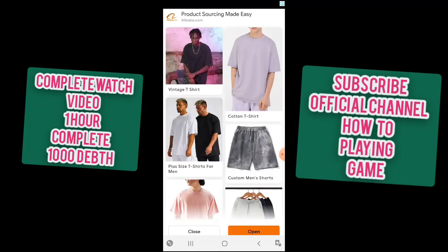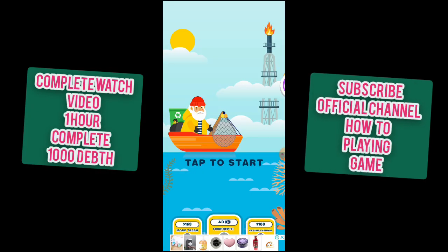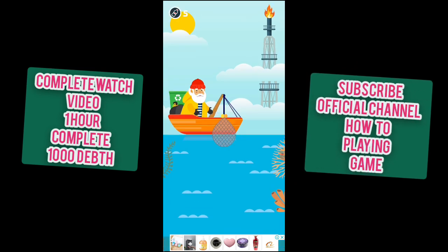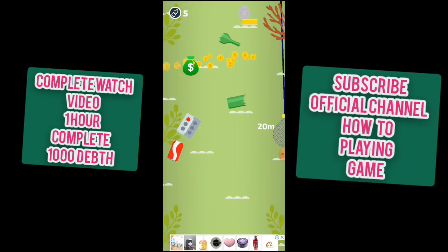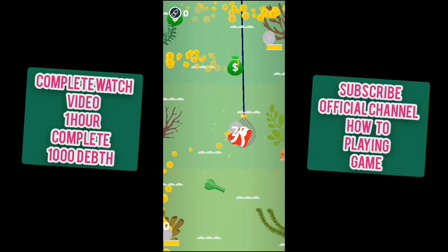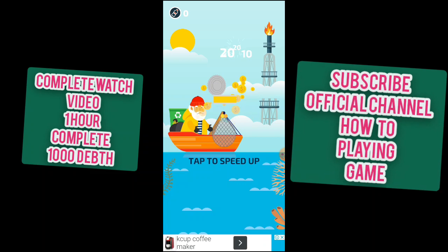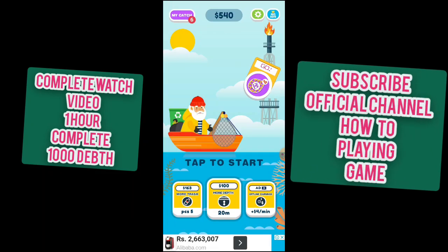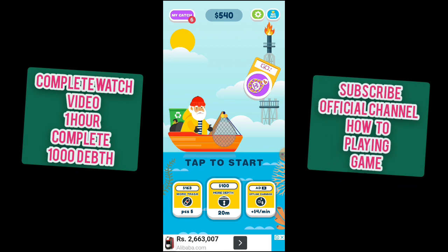Again click now, because ads are disturbing me. I again tap to start now. You see this S - this S means you have more queens. Like this - 90 queens I can easily earn now. Again tap now.